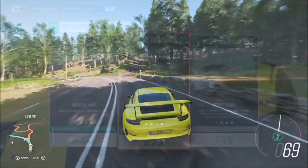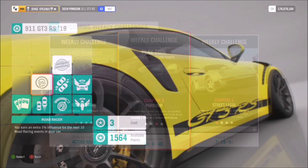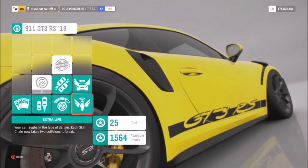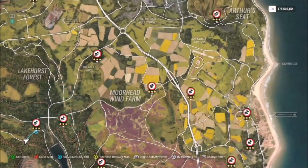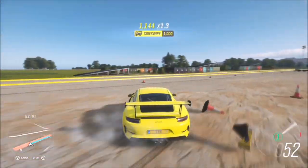The next challenge wants you to earn a total of one million skill score, which we've had a lot of similar ones recently. Whatever car you're using, I definitely recommend buying out all of the perks — the Porsche doesn't have many but a lot of the other cars will. Then I recommend heading over to the airfield.